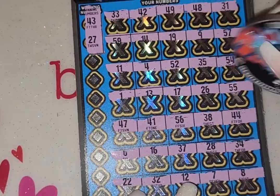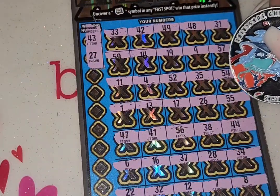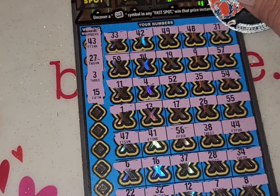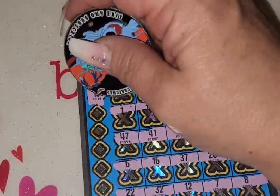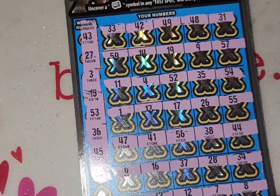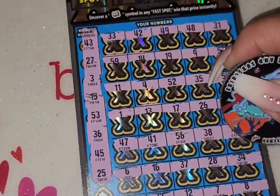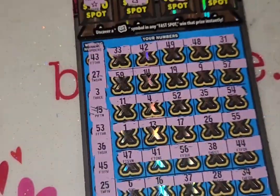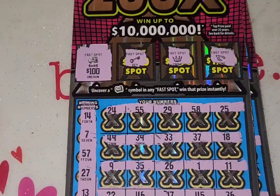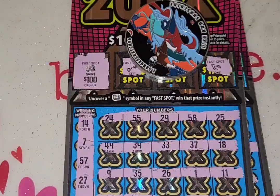We have a 43 and a 27. Nope. A 3 and 15. 53 and 36. Nope. 45 and 25. Nope. And 39 and my lucky number 23. I don't see it, but that is okay. So out of $60 spent, we did hit that hundo right there. Awesome guys, thank you so much for watching. Please be sure to like, comment, and subscribe. Bye!